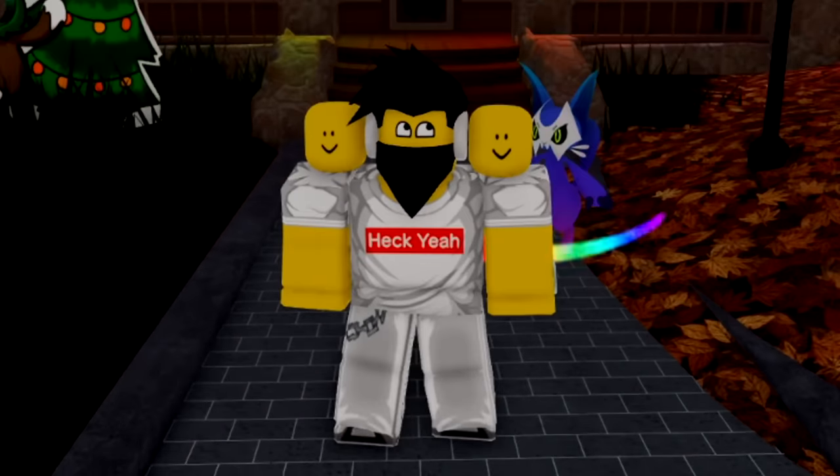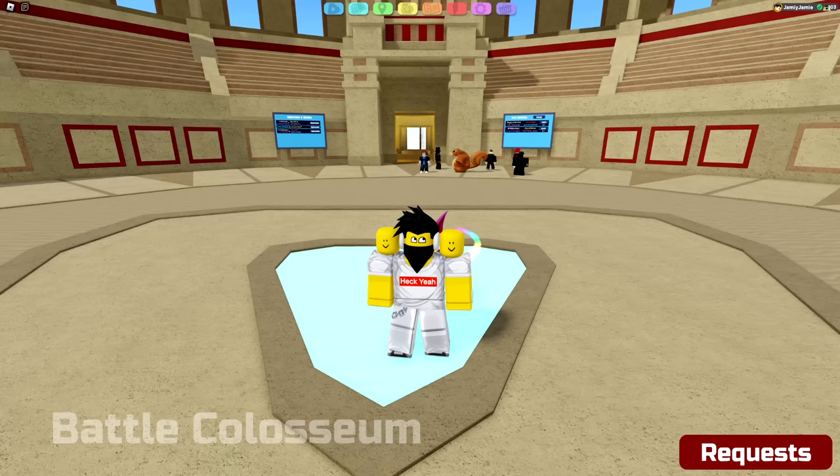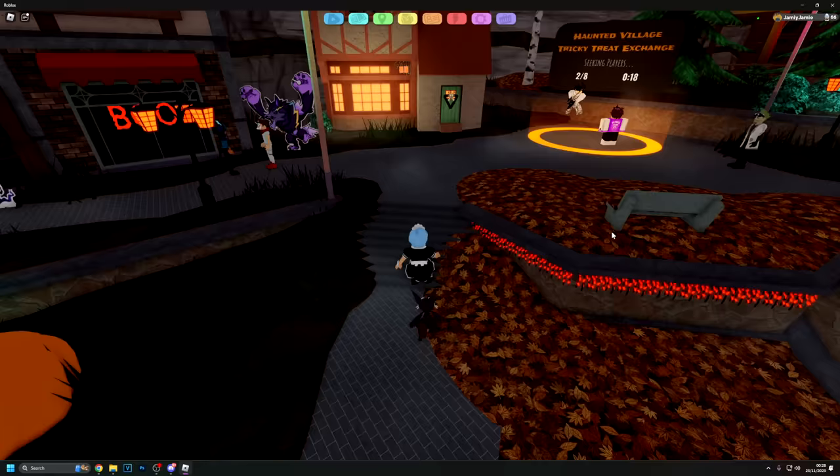In today's video, I'm going to show you how to get every new and returning Halloween Lumion. To get to a Halloween event place, you'll have to click on the Navigate app on the top of your screen and then join a Haunted Village server. Let's first go over the new roaming Lumion, Odo Yaga.